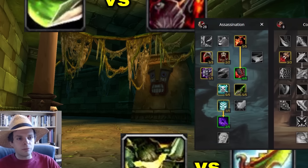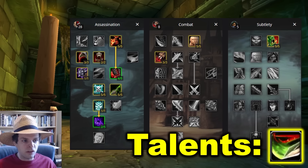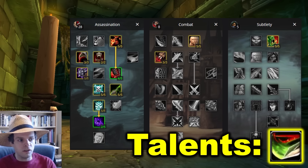With these runes, we'll go a little bit deeper into the Assassination tree, pick up a couple points of Seal Fate, and into Combat for improved Backstab. If running Cut to the Chase, the important thing is we don't have any points in Improved Slice and Dice and we have more points in Lethality. If going Carnage, where we actually have to cast and refresh Slice and Dice during the fight, I'd take those Lethality points out and put them into Improved Slice and Dice.